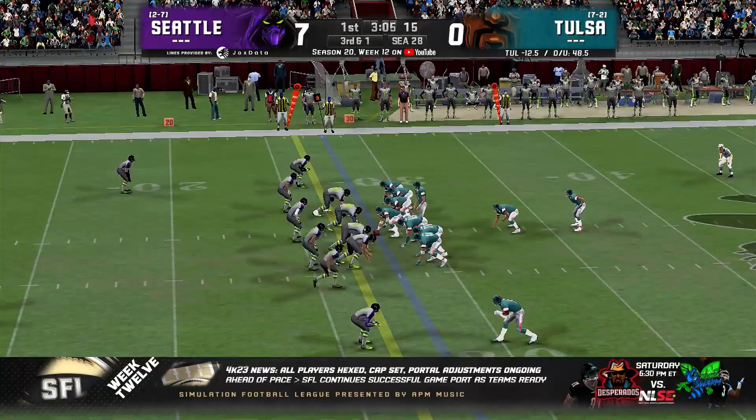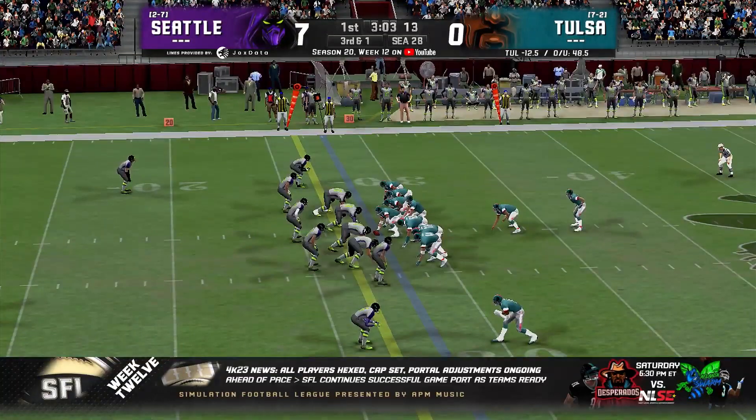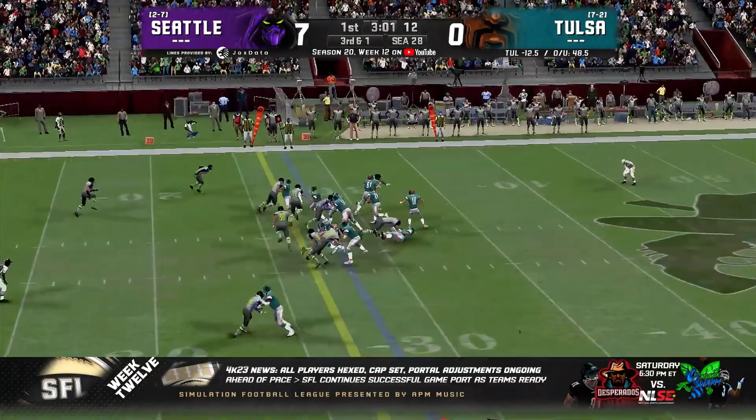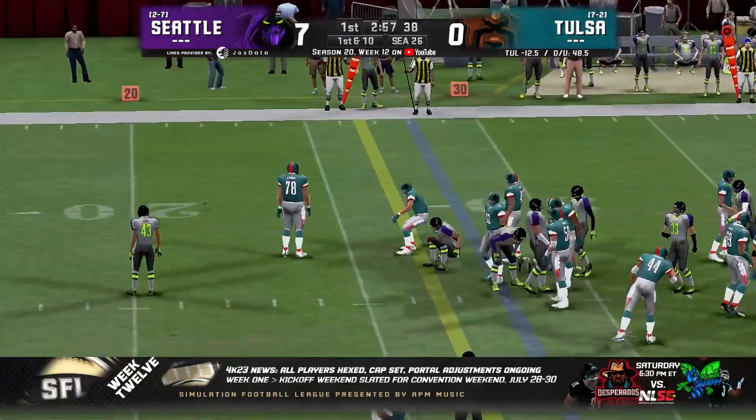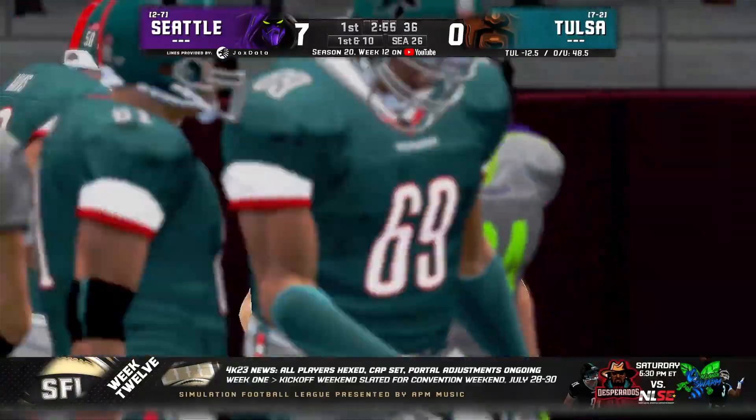They look to be set up for that. They've got two tight ends to the right, one receiver left — excuse me, it's a three tight end set. And they will hand it off to Brown up the middle. Gets planted, but not until he gets the first down.